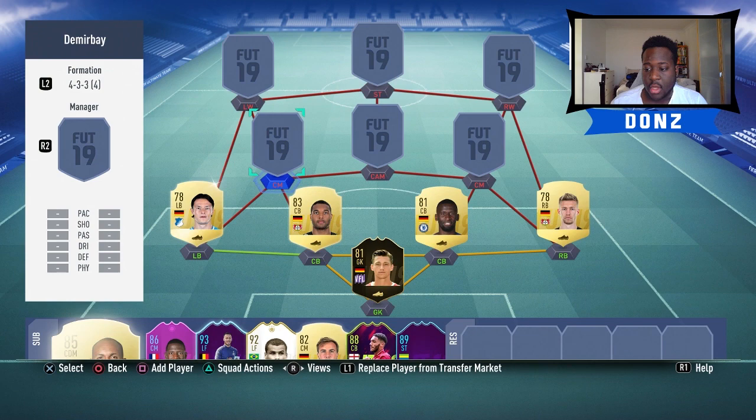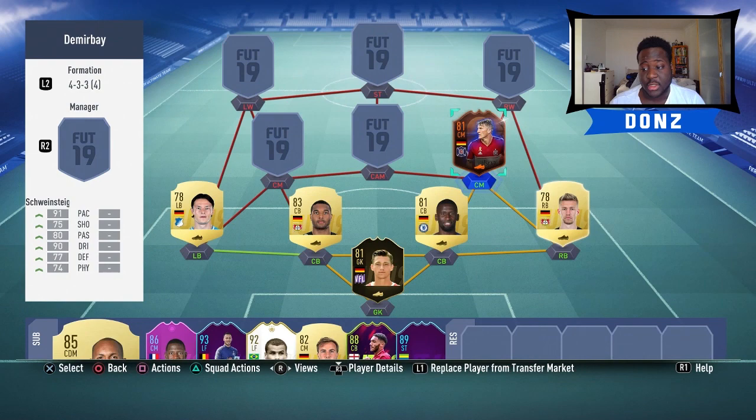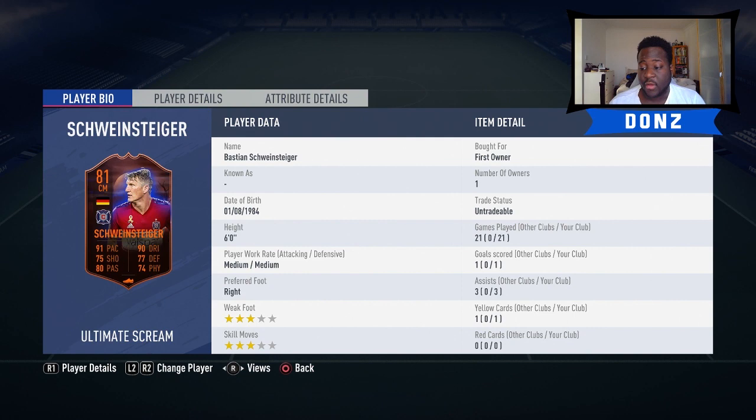Moving on to right center mid, we have Schweinsteiger - one of my favorite players this year as a super sub, but I've never actually used him in a starter squad. I've used him for 21 games and he's really solid. I like him as a super sub because he's got decent defending stats, decent physical, good passing, but his pace and dribbling late game has saved me so many times. Six foot, medium-medium work rates. If you don't have him, Mario Götze is another good option for this position.